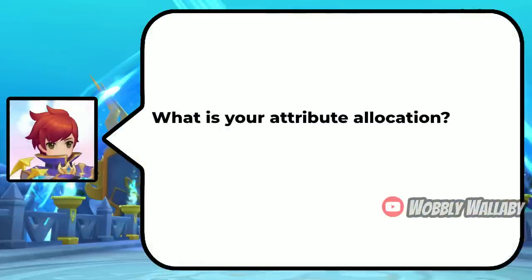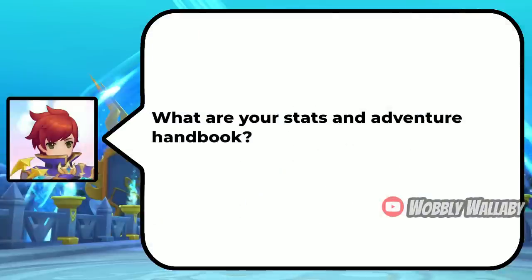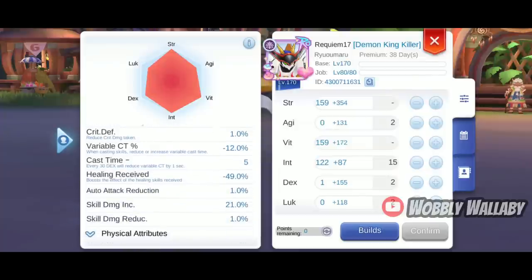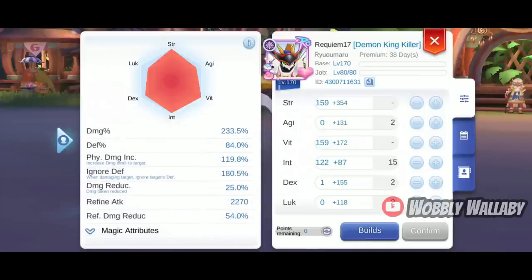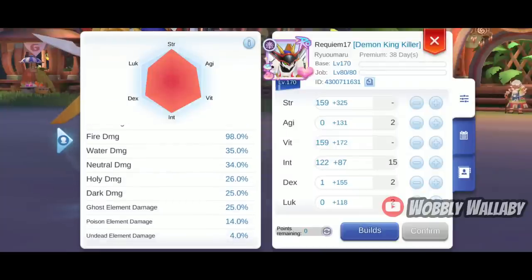What is your Attribute Allocation? He maxes Strength, Vitality, and then puts the remaining points into INT. For his stats, he has 896,000 HP, 4,199 SP, an amazing 43,000 attack, 66% Penetration, 21% Skill Damage Increase, Damage at 233.5%, Physical Damage Increase at 119.8%, Ignore Defense at 188.5%, 98% Fire Damage, and 34% Neutral Damage.